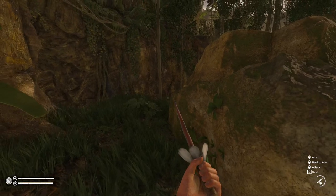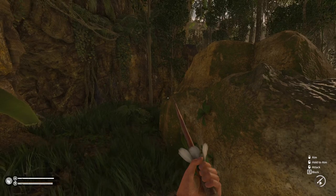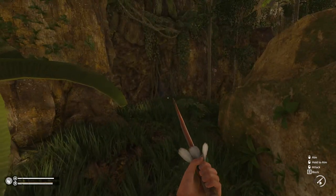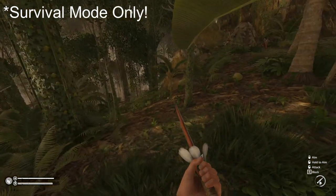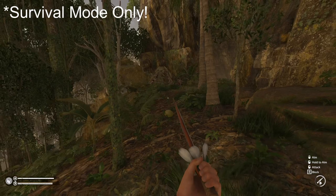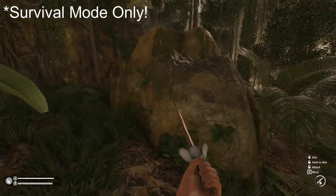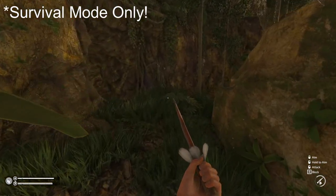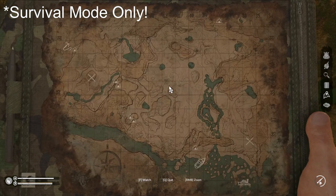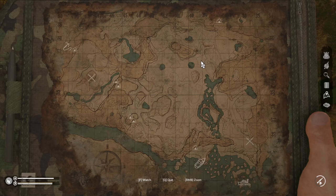Hello, welcome back to my channel. This is Truly Zonked and I've got a special short little tidbit here for you regarding Spirits of Amazonia. I have found a secret route from the new map of Spirits of Amazonia that takes you directly to Anaconda Island.